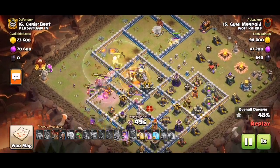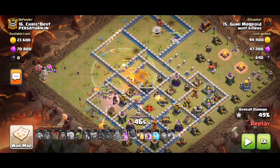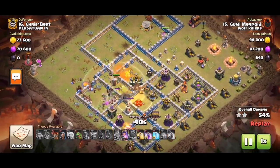We have a poison spell for the infernal dragon and the archers underneath. We use our warden a bit because there's a heavy area with the queen, eagle, and exposed defenses — that was not an easy area to get through.